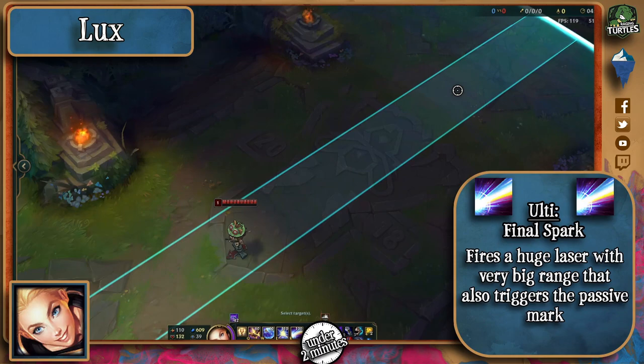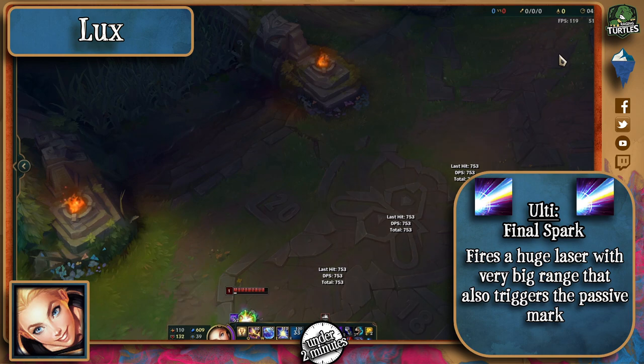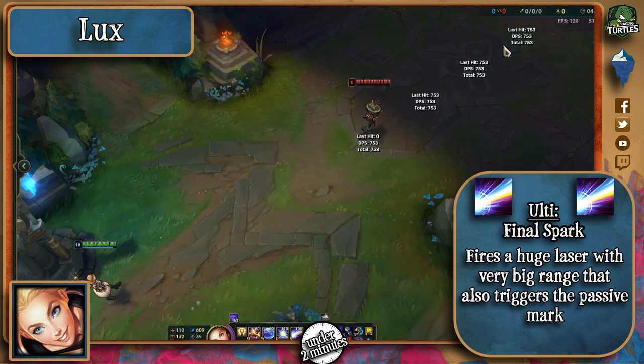Finally, her ultimate transforms her into Sharapova and creates a huge freaking laser with immense range that deals a lot of damage and also triggers the passive mark.